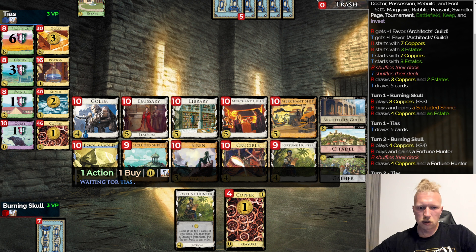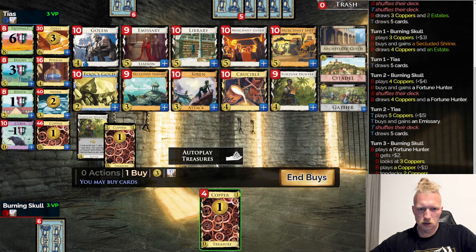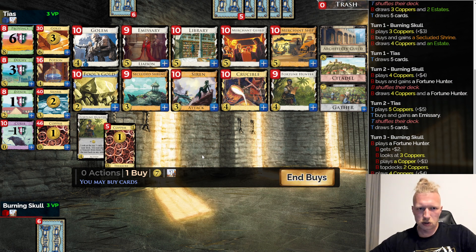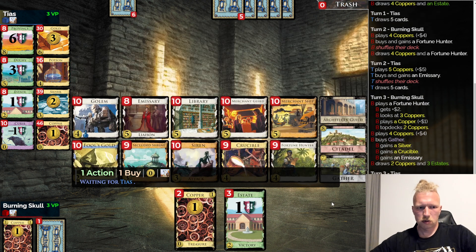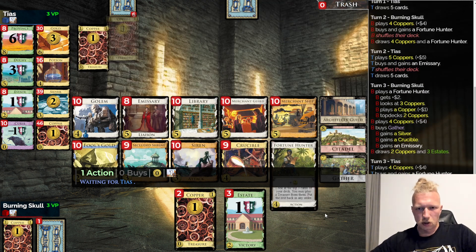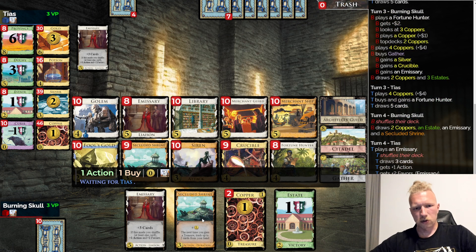Silver, Crucible, Emissary — I think it's very good for this deck, except for this Secluded Shrine invading me. No, it's not fine — it sucks. It sucks big time here. But what I can consider doing is getting a Siren. I don't think so though — I'll just play the Emissary. On F5, let's go with another Emissary. They want to curse me — how rude. And yet another Emissary, but that's probably the last one.